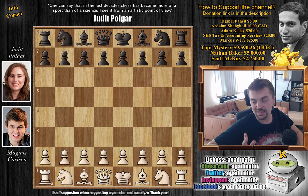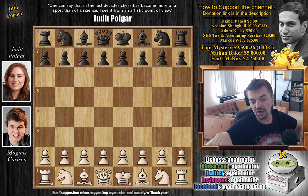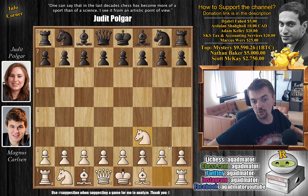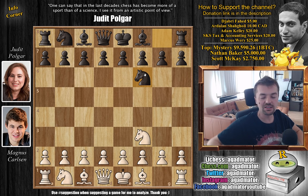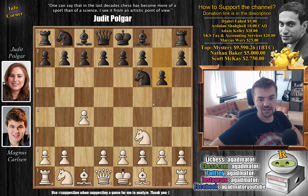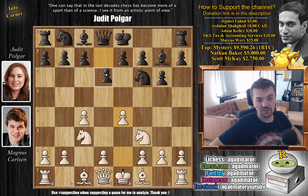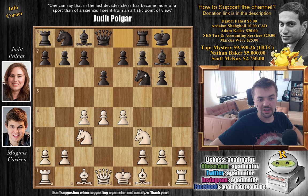Getting back to this game, Magnus has the white pieces. This is the rapid game, and after this game they play the blindfold game. Magnus opened with knight to f3, so Magnus starts off with a Reti opening, and then c4, g6, knight to c3, bishop to g7, and now e4, grabbing more space in the center. We have d6 and d4, transposing into the King's Indian Defense, castles by Judith, and now h3.